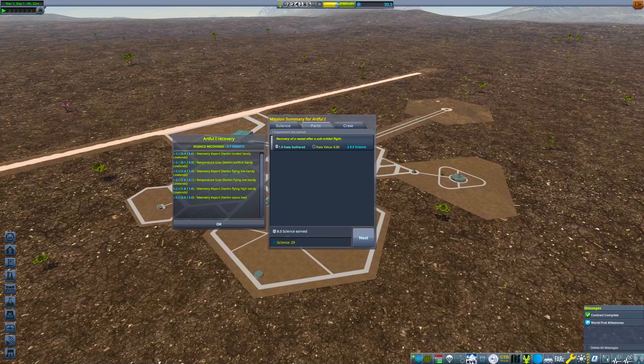Welcome to episode 2 of Road to Kerbin. Last time, as you can see on the screen, we managed to do a suborbital hop and we actually landed thanks to a tree, so lots of science there. Let's go spend it.